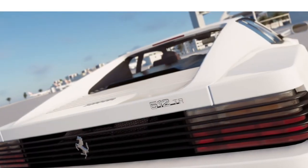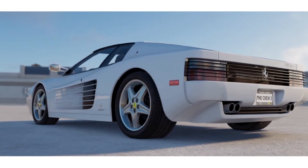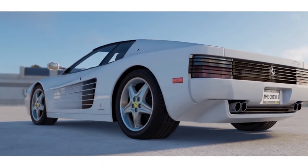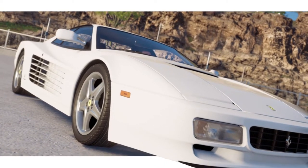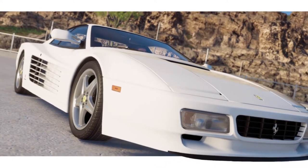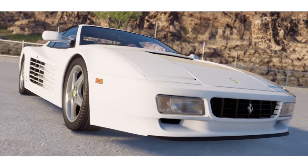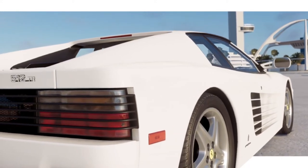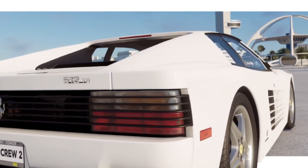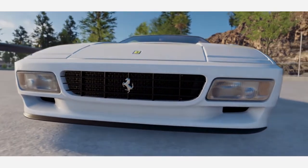Next we have the Miami Vice Ferrari Testarossa — a really nice looking vehicle. This also got added in the latest DLC, so it's one of the newer cars in the game. All you have to do is paint it white. It was a stock Testarossa in the TV series, so you don't have to change anything on this one.